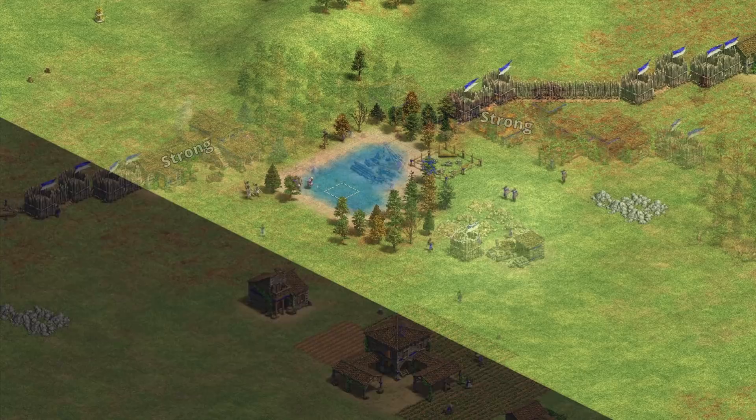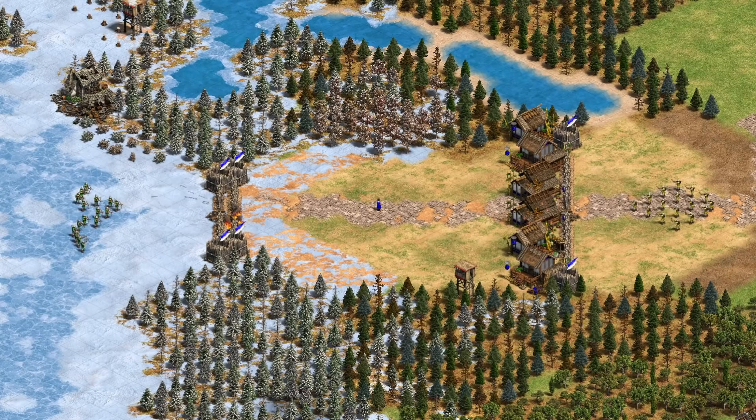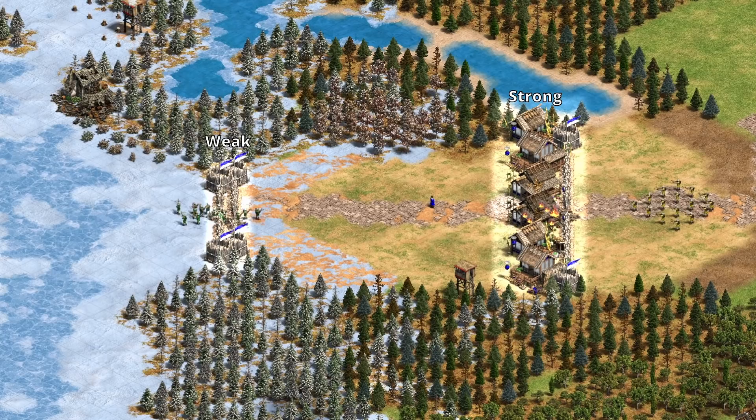Even if you don't go for base walls initially, you can finish your walls sometime after early Feudal Age to give yourself an extra layer of safety. When you have to wall behind against an enemy attack, you should either use multipurpose buildings or stone walls — a second layer of palisade walls is often too weak. Instead of double layering palisade walls, if you want to beef up your walls, just build some houses behind.